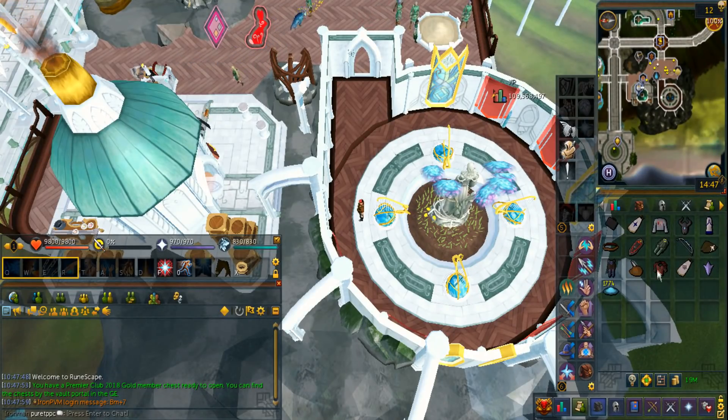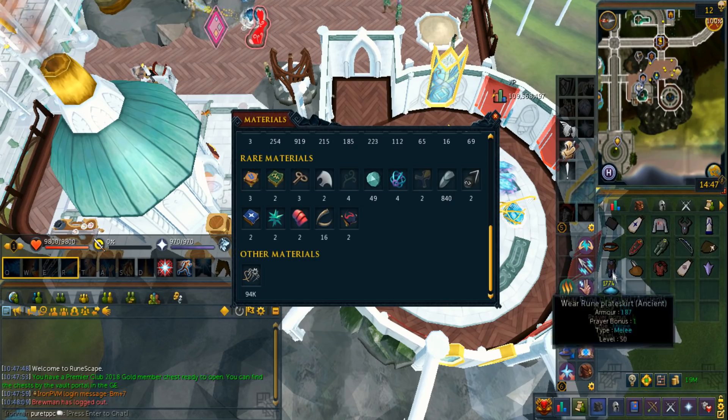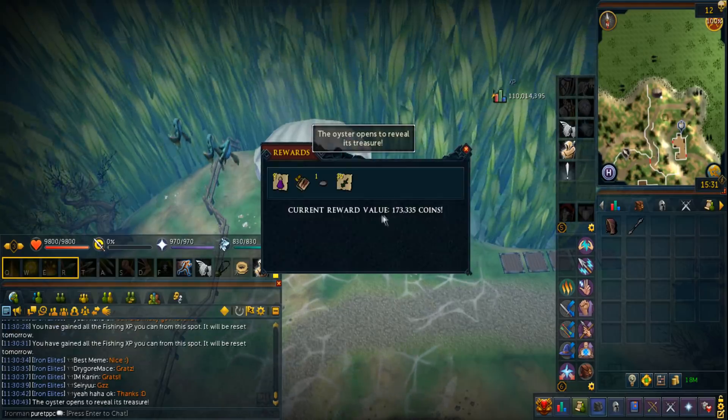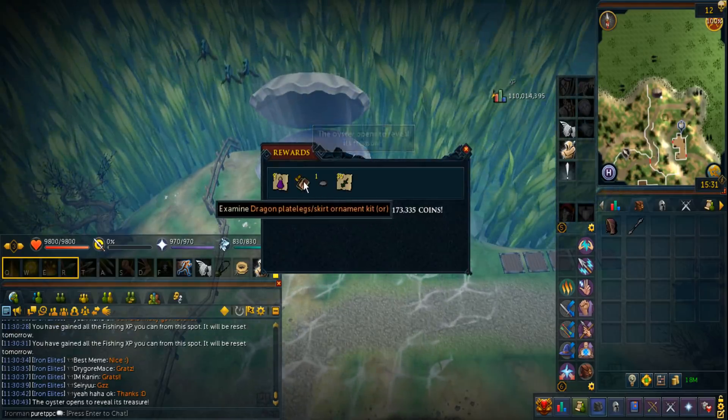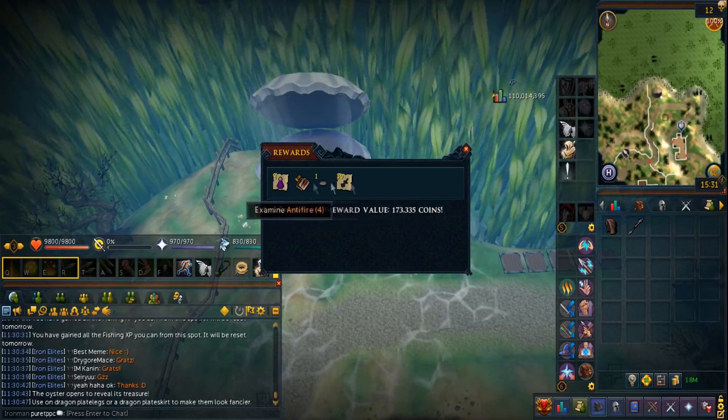I just looted all these things for the quest reward, which was the magical dice. So let's see just how many fortunate components I have — yeah, nothing. That is 14 components, so that's pretty cool. Let's loot this — a grapevine seed, a dragon plate legs ornament. Meh, I guess that's okay.